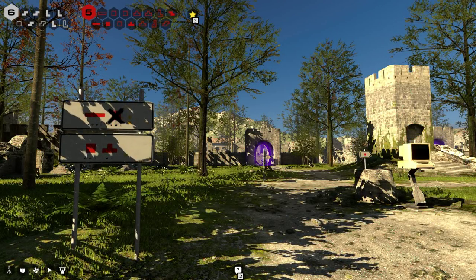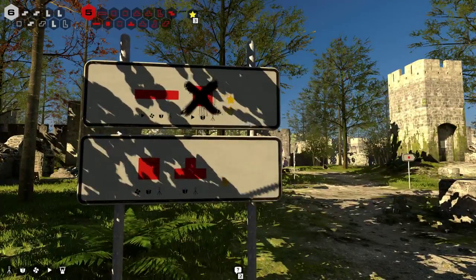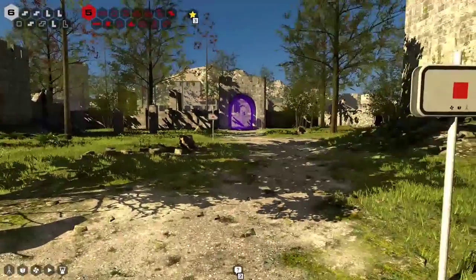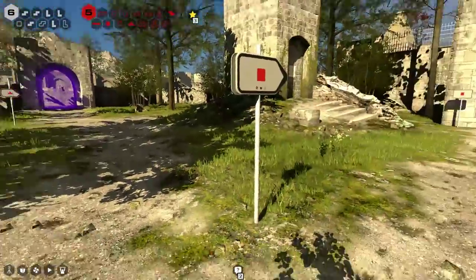Welcome back to the Talos Principle. There are still three puzzles left to do in this place, and three stars. So let's get to it. Eeny meeny miny moe, who gives a crap? Let's go right.